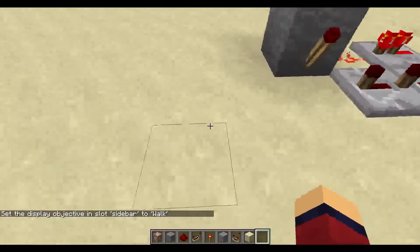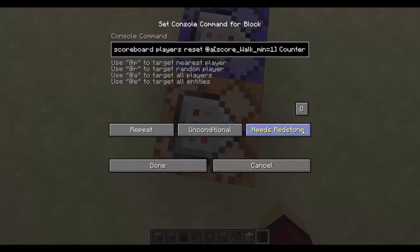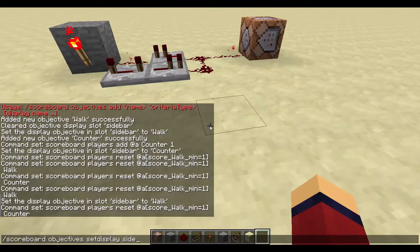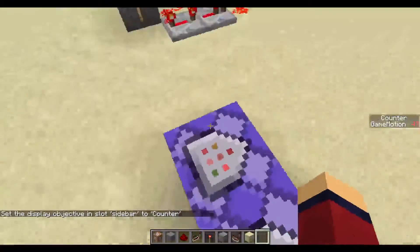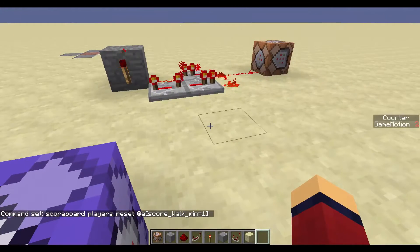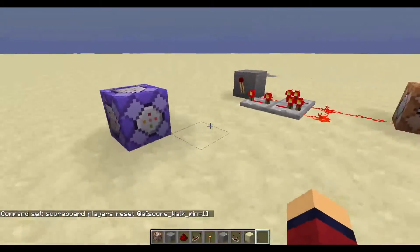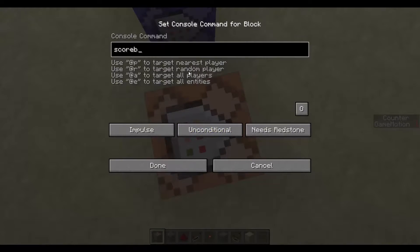So if I walk, the walk score is being reset — you can just see it flash for a second, that's how quickly it resets. Now the counter should also reset when I walk. As you can see, if I stand still the counter counts up; if I walk it resets. To detect someone has been AFK long enough, we use: testfor @a score_counter_min equals 60 — that's 60 seconds, or one minute — before they get teleported.